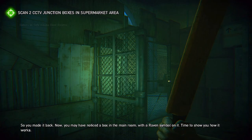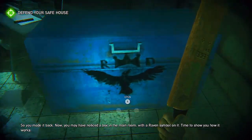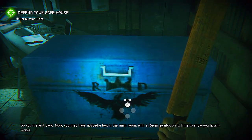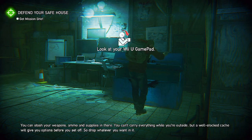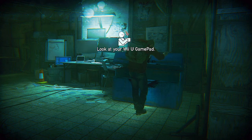So, you made it back. Now, you may have noticed a box in the main room with a raven symbol on it — time to show you how it works. You can stash your weapons, ammo, and supplies in there. You can't carry everything while you're outside, but a well-stocked cache will give you options before you set off. So drop whatever you want in it. Basically, you have this stash — this metal container. Anything you find out in the world, you can save for later. I'm going to put these energy drinks down because those are not really too helpful.